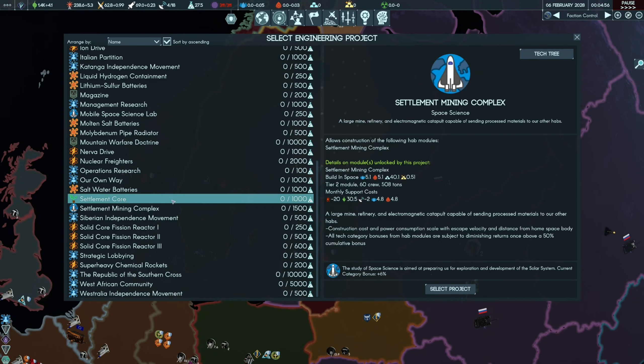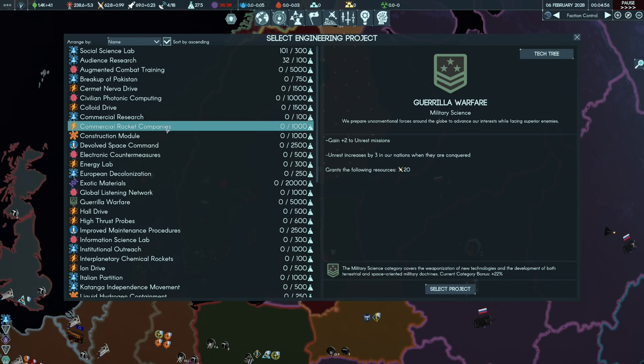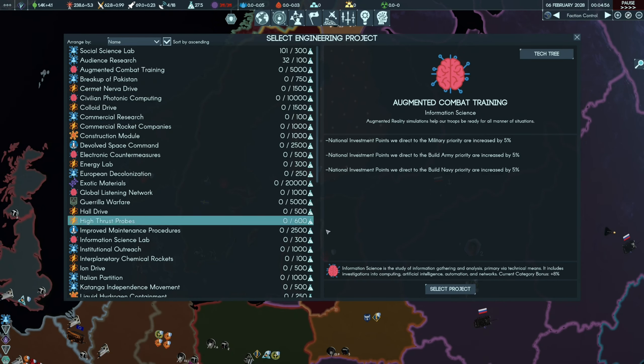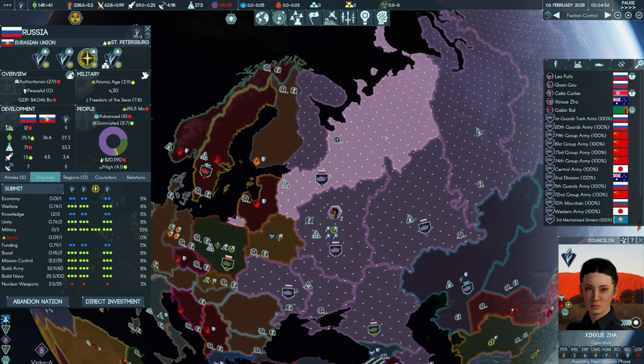We're not doing direct investment just yet. Settlement core is an upgrade to what we need. Mountain warfare doctrine would help us a lot, also guerrilla warfare to increase unrest when our nations are being conquered. Let's start with augmented combat training at only 5k - it will increase the investment points directed to military building, armies, and navies. We're working towards army building and researching militarization of space.